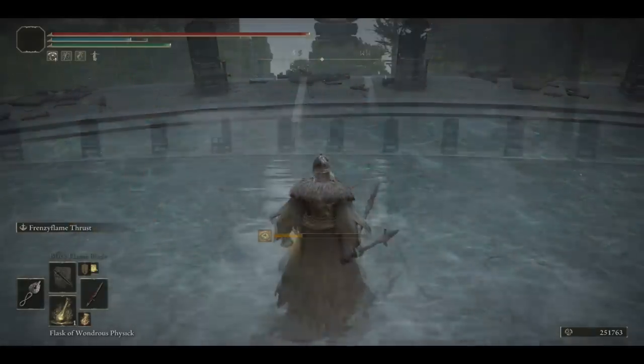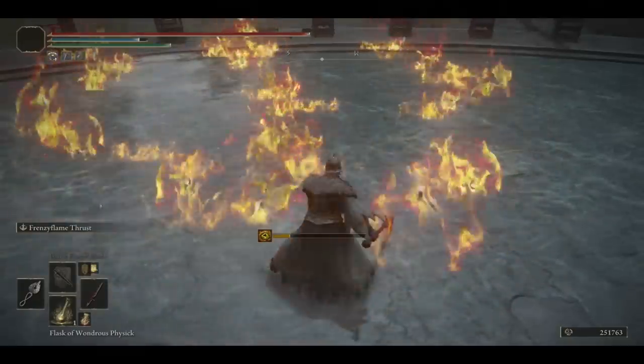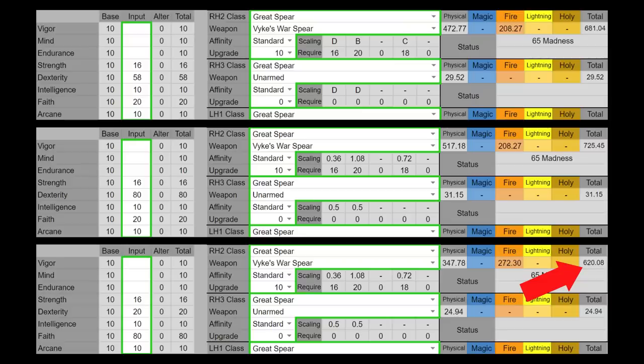This weapon art inflicts the user with a bit of madness. One more interesting thing to note is the shape of the flames — there are actually areas in between the flames where you won't take damage, as the fire is shaped like three fingers. On a full faith investment, this is the AR you'll be getting, which is much lower than the dexterity counterpart, but still acceptable.